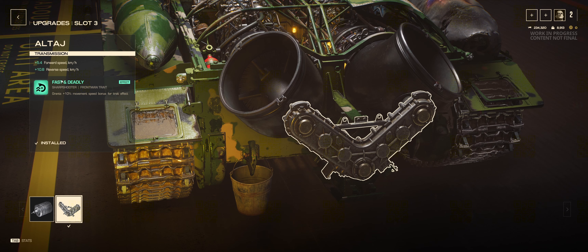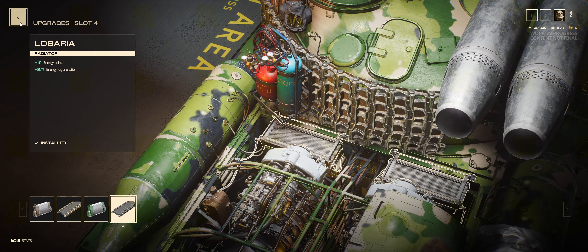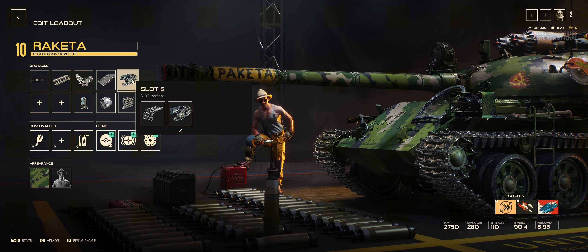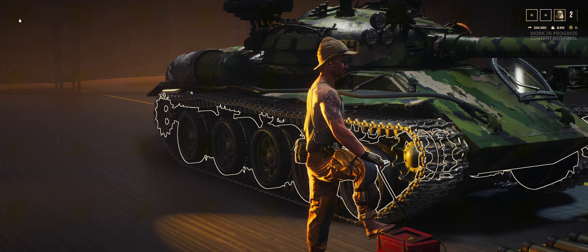Slot 2 also plays together with our slot 3 upgrade, which is an increase to our forward and reverse speed, and a 10% movement speed bonus while the trait is active. In slot 4, just some energy improvements — Raketa doesn't really have energy issues so this isn't too important. In slot 5, we've got an increase to our reticle size while moving, further increases to forward and reverse speed, a slight buff to track repair time, and the rocket pod reloads faster while immobilized — basically while we are tracked.